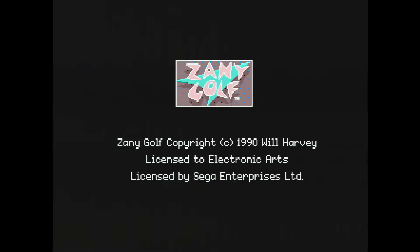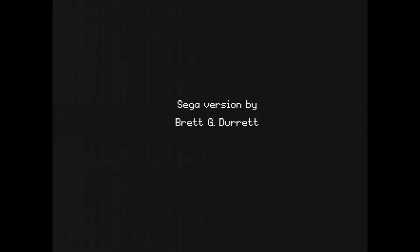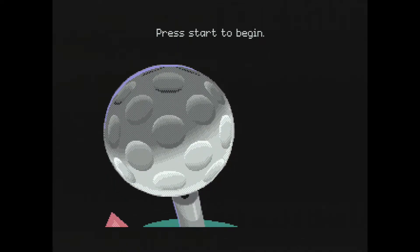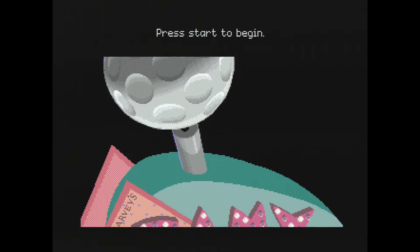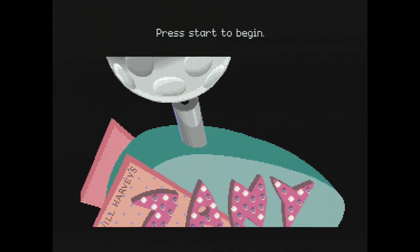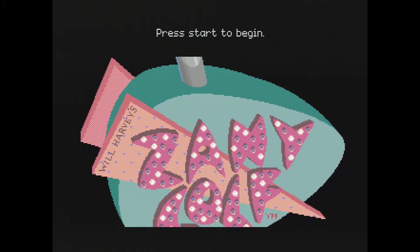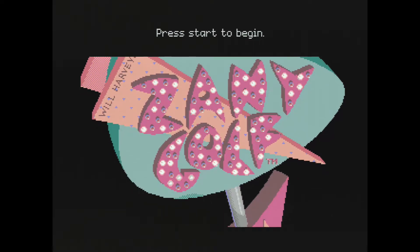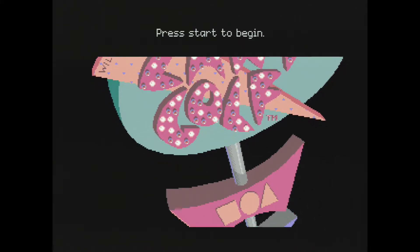Zany Golf was originally a game on various home computers, and that shouldn't come as much of a surprise if you know anything about Electronic Arts, as a lot of their early Genesis titles were ports of computer games. Home computer titles don't always port well to consoles, especially games designed to be played using a mouse — and Zany Golf was most definitely designed to be played with a mouse, as I verified by playing the DOS version as part of my research. However, the core gameplay is simple enough that it can be translated to the gamepad, with the exception of one level, Magic Carpet, which didn't make the cut to the Genesis version. The original computer version contained ten holes — one was a bonus hidden hole — so the Genesis still has a nine-hole half course intact.